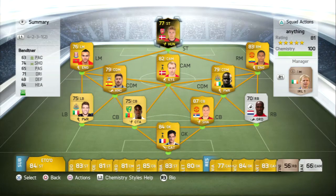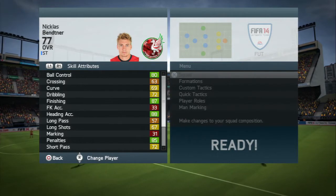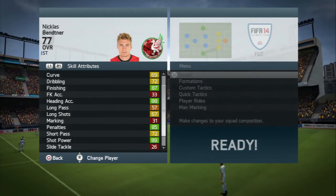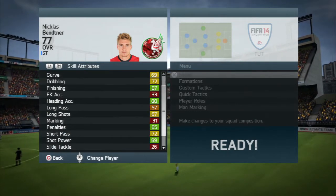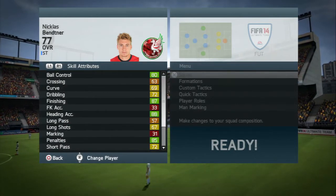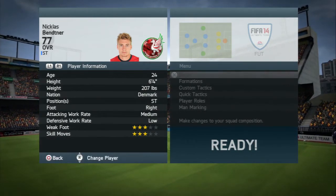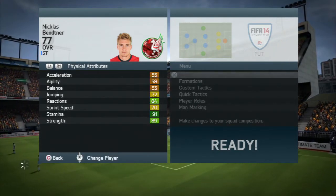I really enjoyed using it, just because of the fact that with the two Denmark players up front, they just play and perform amazingly. He has 80 ball control, 87 finishing, 89 shot power, and 82 volleys. I'm just going to scroll down to show you the stats while we go on to the player information, just so you can see what I already told you.